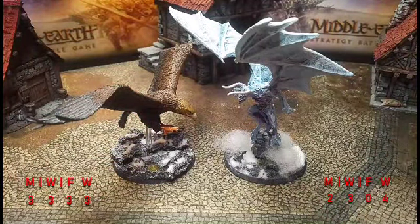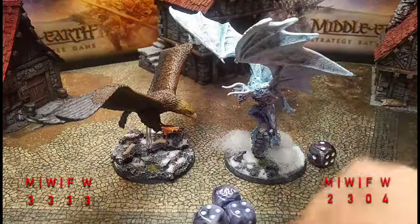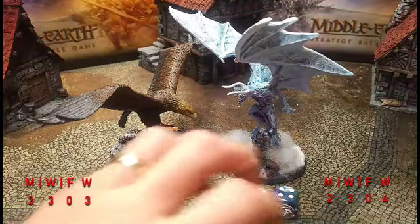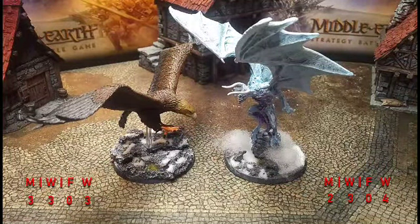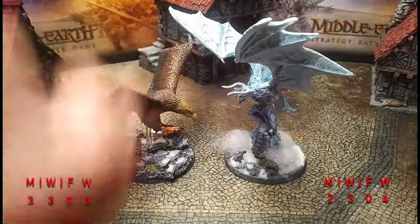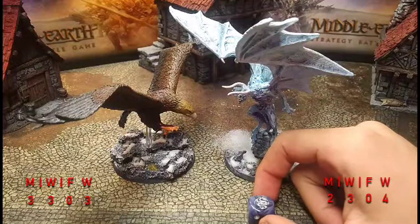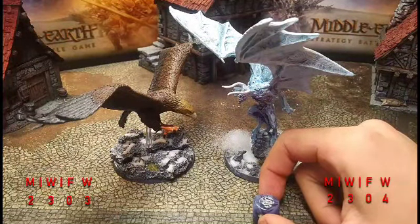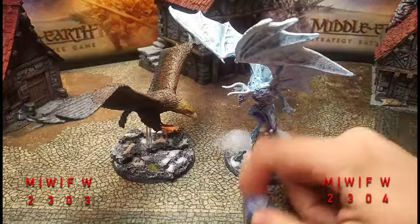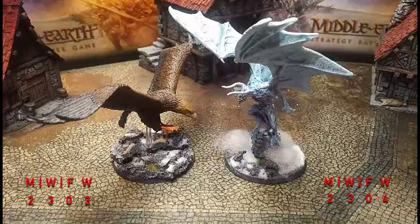Priority goes to Gulhavar. Does Gwaihir burn a might for a heroic move? He does not want to be knocked prone, so yes — Gwaihir burns a might and calls a heroic move. They're both down to two might. Gulhavar lets Gwaihir have it. Gulhavar is at courage four due to Gwaihir's terror, so here's Gulhavar's terror test — he needs a five and handles it. Successful charge. Gulhavar will call heroic defense again.